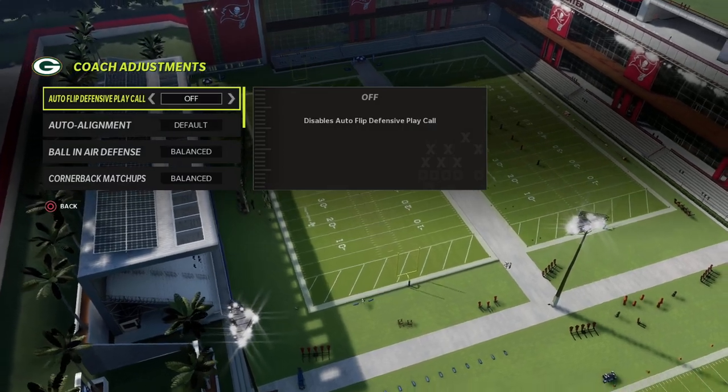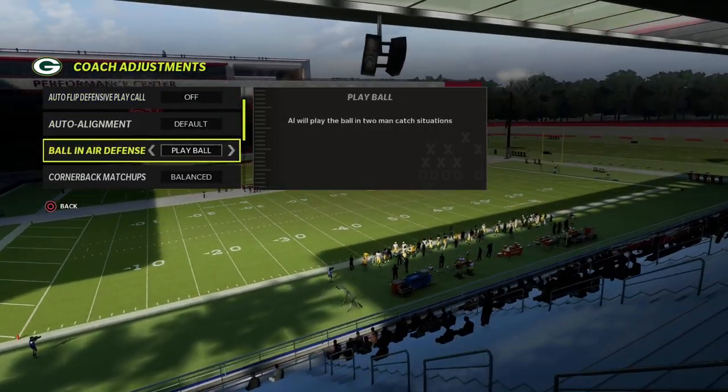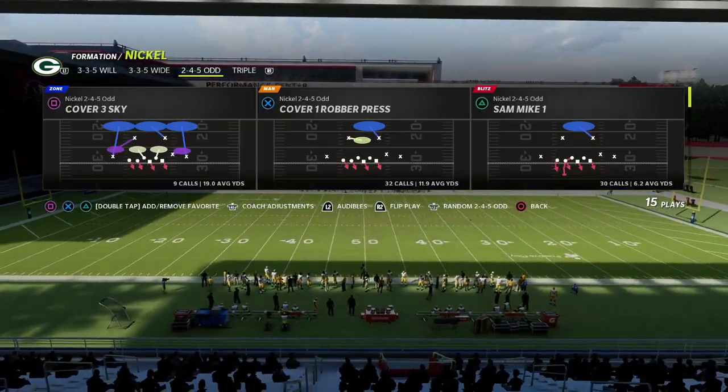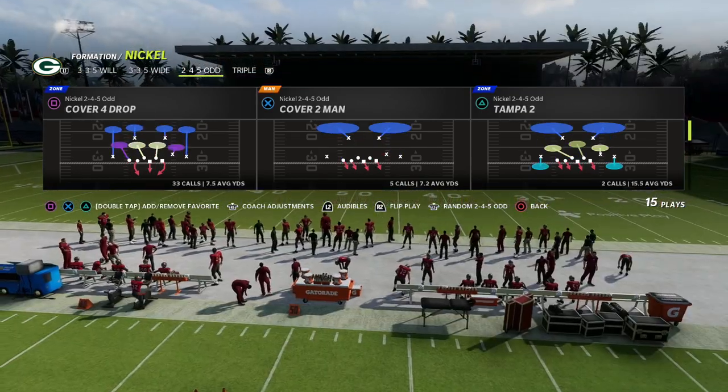To set this up, put auto flip off, ball or baseline on, and option defense on conservative. We want to run this formation flipped and we're just going to use the Tampa Two — though you can do this out of anything in the formation.